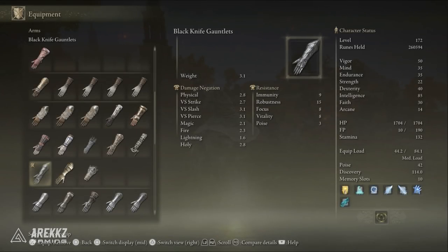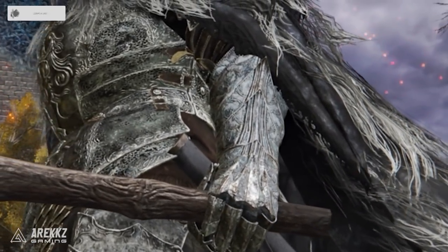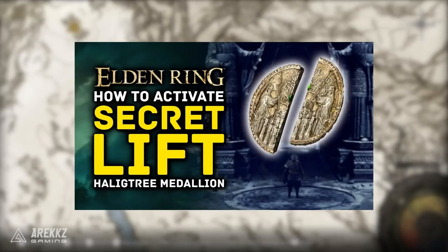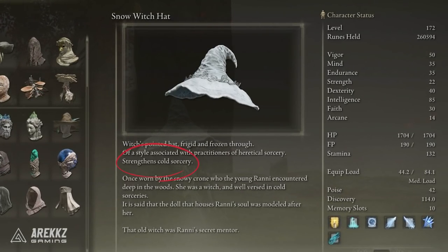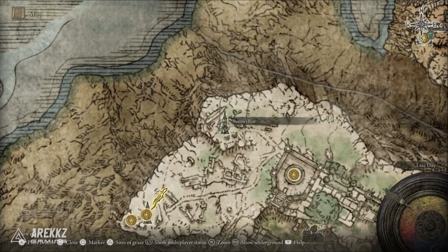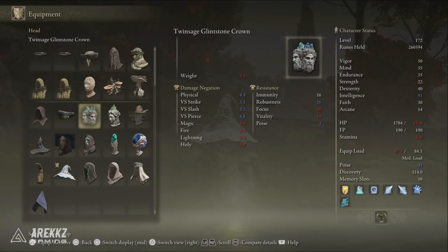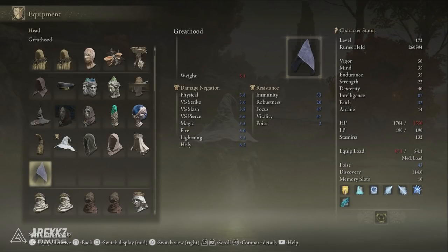I'm also using the Black Knife Gauntlets because they work really well with the rest of the items and add into the theme of the build. You can find the full Black Knife armor set on a corpse under an archway behind the town of Ordina in the Consecrated Snowfield area. And then of course we have the Snow Witch's Hat for our helmet — not only does it thematically work for the build, but it also increases the potency of cold sorceries by 10%, which is a really nice bonus. You can get this near the end of Ranni's questline in the upper floor of Renna's Rise Tower. There are many other helmet options that give points in Intelligence, but we're already past the final soft cap, so a 10% cold sorcery bonus that applies to things like Adula's Moonblade is absolutely fantastic and you shouldn't skip it.